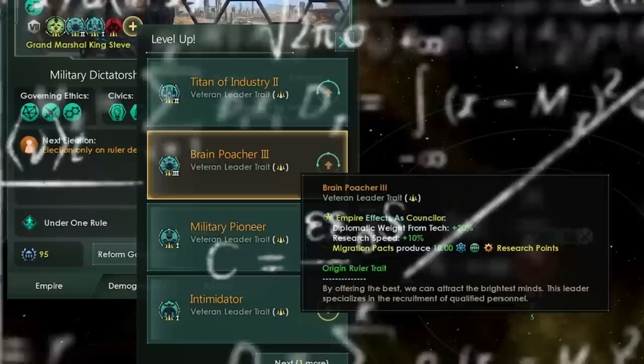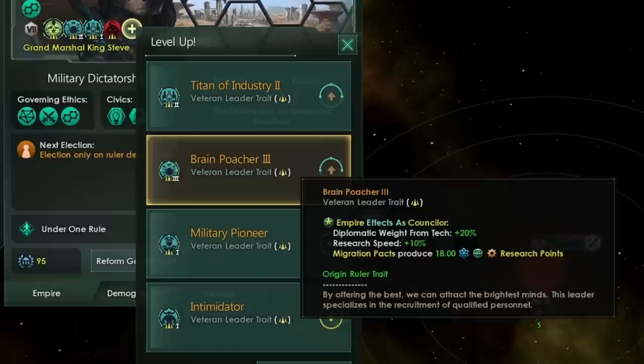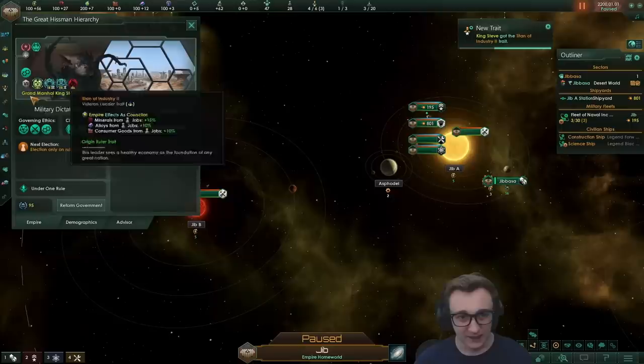We can upgrade Brain Poacher again. We get 18 of each tech from our migration pack, meaning 54 tech total per migration pack — that's insane. And we get another upgrade, which means we can upgrade Titan of Industry, giving us 10% alloys, consumer goods, and 50% minerals. When we level up more, we can max that out.